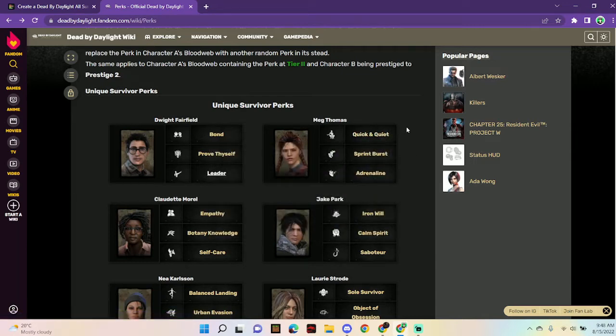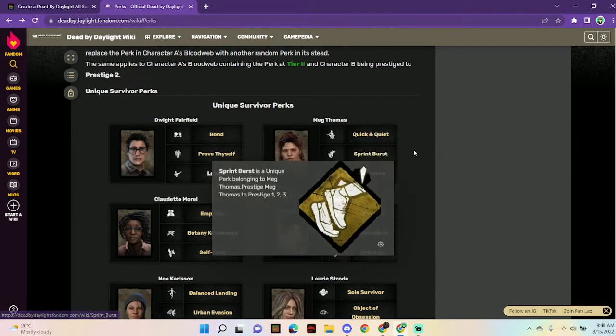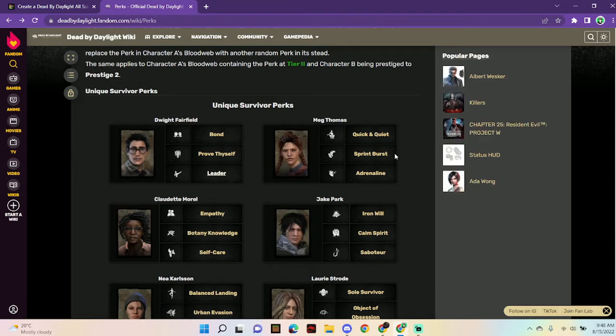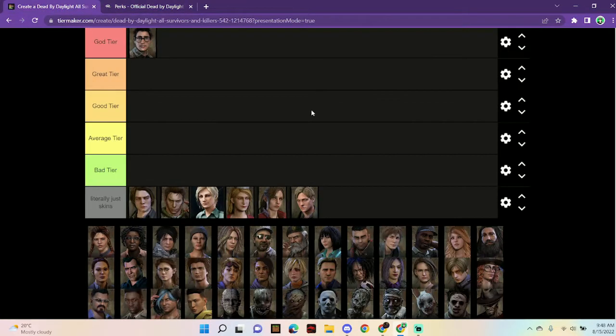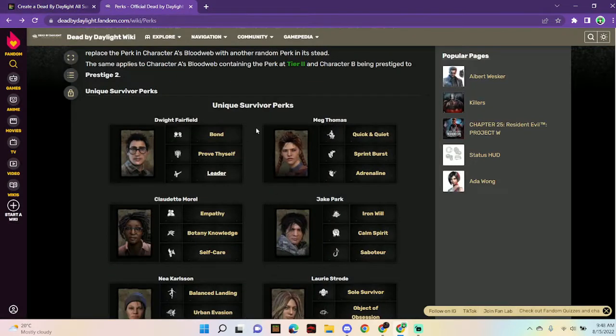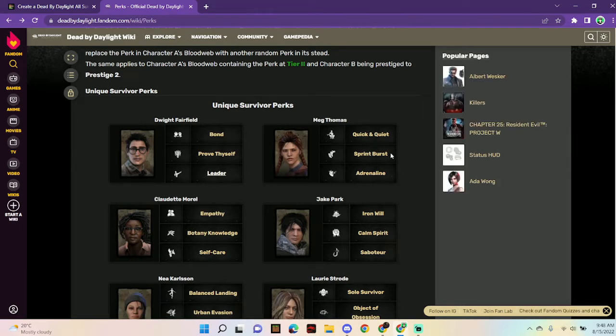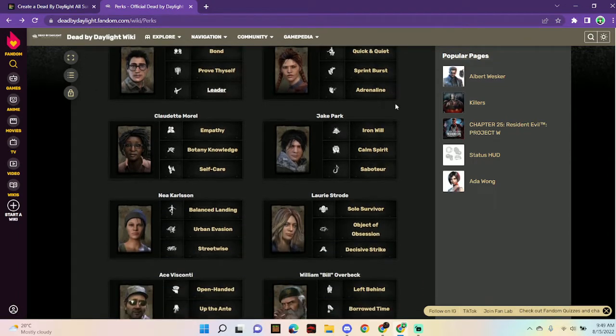Meg has Quick and Quiet, so when she's crouching she moves faster. Sprint Burst gives a speed boost when she sprints but then she gets exhausted — it's an exhaustion perk. Adrenaline, when the exit gates open, she heals a health state and runs faster. I'm going to put her in great. Quick and Quiet actually suppresses the noise notification with a 20-second cooldown, so it might be better than I thought. Sprint Burst's downside is that you can't sprint without exhaustion activating.